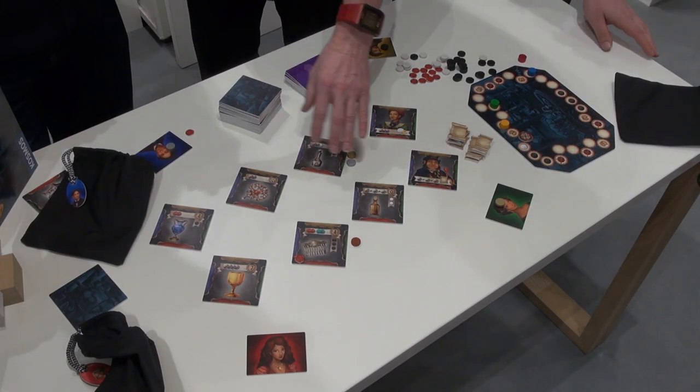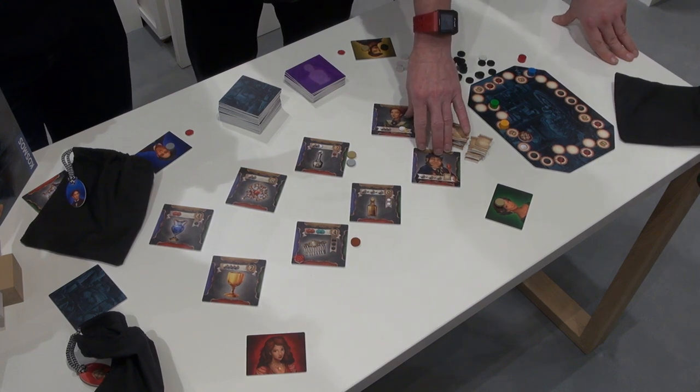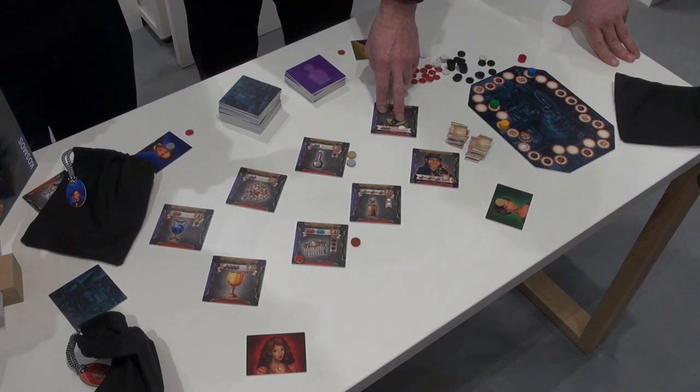We also have here some luxury goods — some perfume, or we have some contacts we can use, and we can buy some privileges or get special money that acts like jokers.